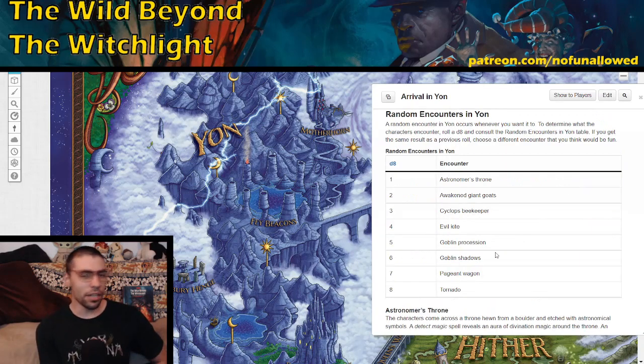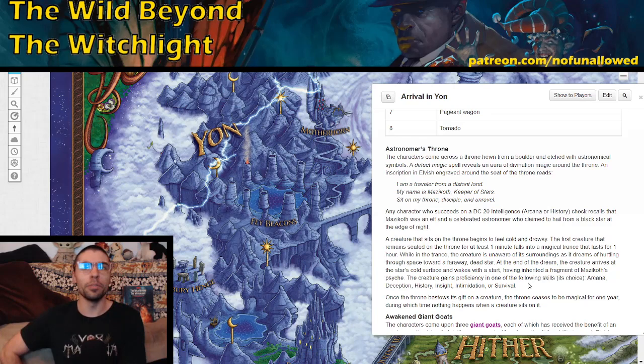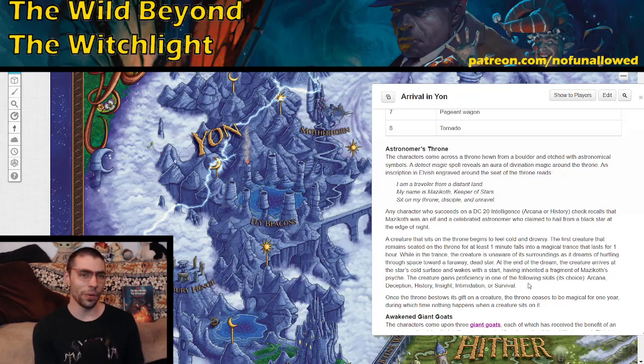Now on to the random encounters in Yon. The first is the Astronomer's Throne. The characters come across a throne hewn from a boulder, etched with astronomical symbols. An elvish inscription reads: 'I am a traveler from a distant land. My name is Madiskoth, Keeper of Stars. Sit on my throne, disciple, and unravel.' Players can make a DC 20 Arcana or History check to recall that Madiskoth is a celebrated elf astronomer who claims to hail from a black star at the edge of night — implying they're from outer space if from the Material Plane.